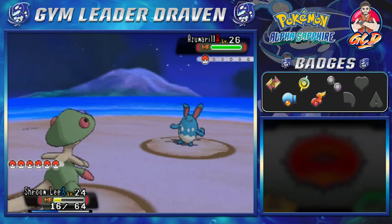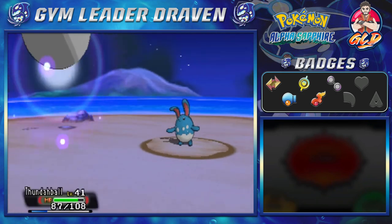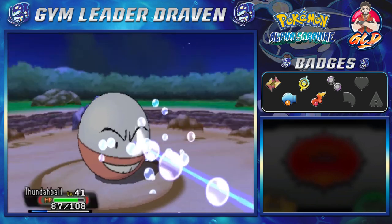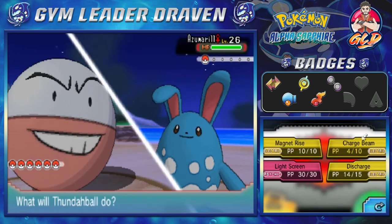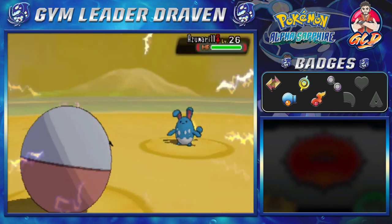Mainly because of its fairy type capabilities. Let's go with Thunderball — here comes the bubbly bean. It really doesn't do much except lower our speed a tad bit, but luckily for us we are faster and mightier — level 41.